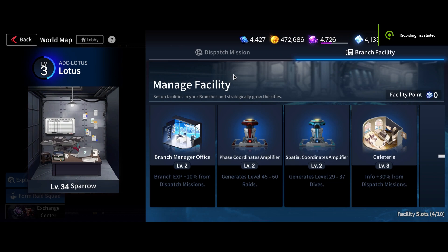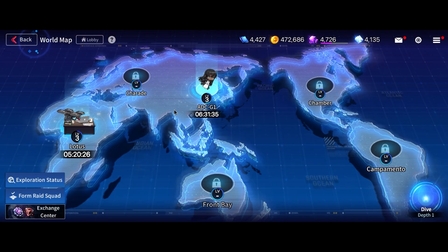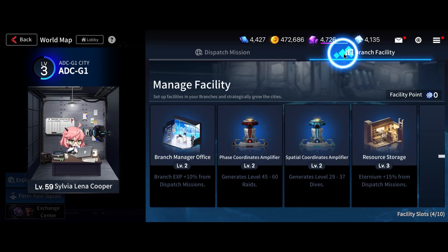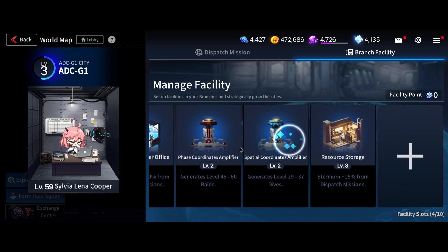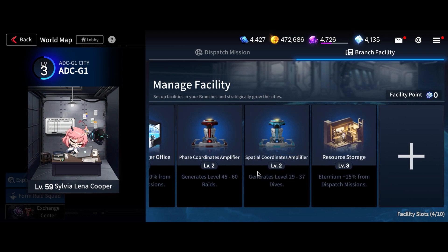The first thing you'll see when you go into your branch is a couple of options. The very first one is the Branch Manager Office. What this does is give more XP towards your branch, so when you have more XP you get more facility points to build more things. It goes up to 10 levels. In the English version I only have four so far, but in the Korean version we're going to build from scratch.